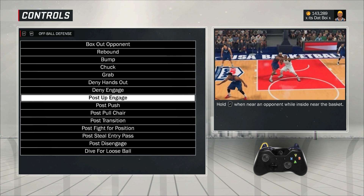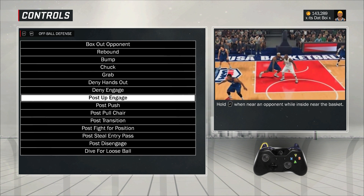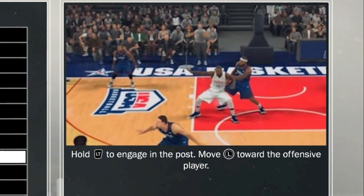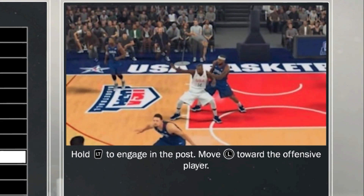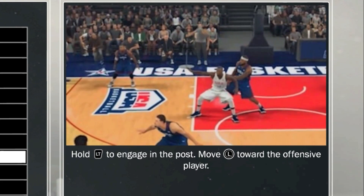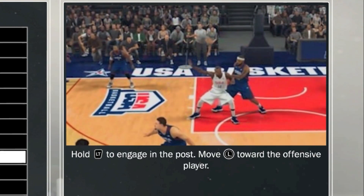Post up engage: hold LT when near an opponent while inside near the basket — you're going to start bumping and jockeying him, trying to keep him away from the hoop. Post push: move the left stick towards the offensive player to push him out of the paint and away from the basket. This takes into account post control, strength, and weight. If you're a 5'3" 130-pound guard obviously you're not going to push a big guy out of the paint, but you'll provide a little resistance. As a big man, use this — get your opponent away from the basket.